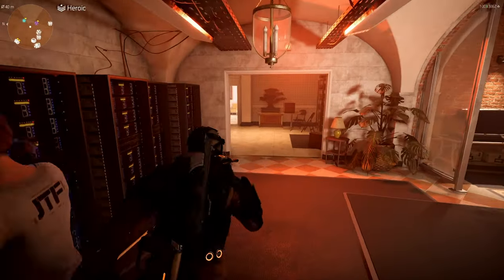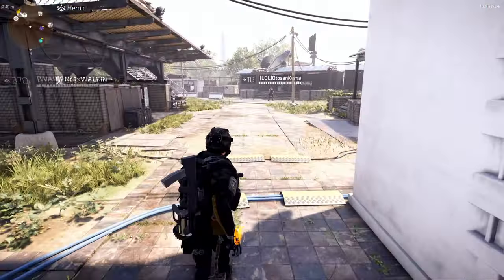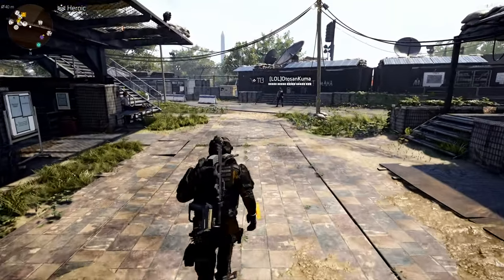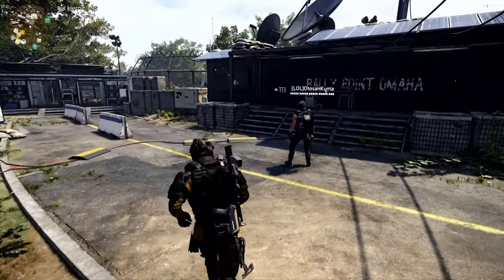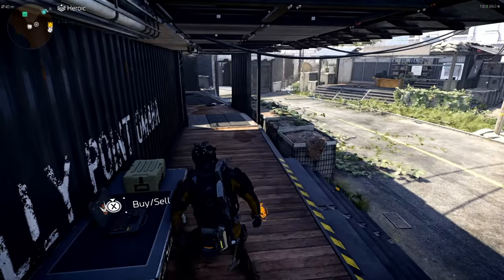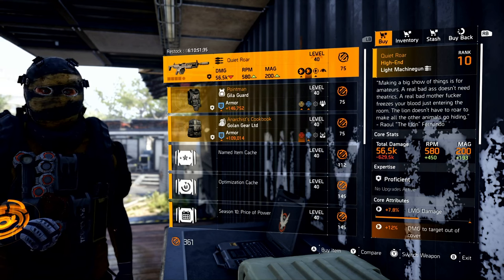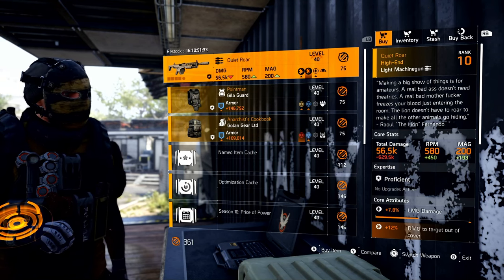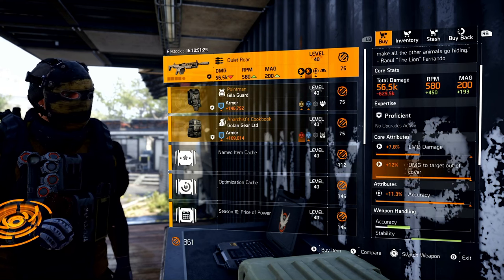Moving on - we're going to hit the Countdown vendor and Clan vendor here in Washington D.C. Just a friendly reminder, you can go to both of these vendors in the Haven Settlement in New York City as well. Starting with the Countdown vendor. Our three named items: the Quiet Roar - this is the named Stoner with Perfect Overwhelm. This week it comes with Accuracy, but it does have that maxed out Damage to Targets Out of Cover.